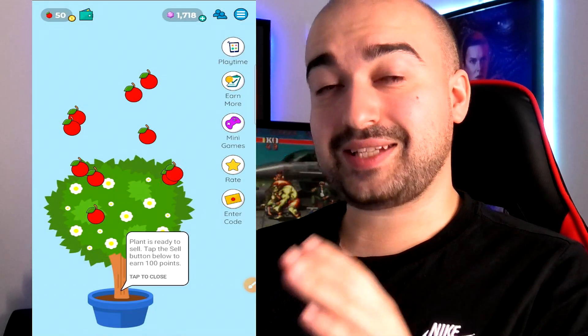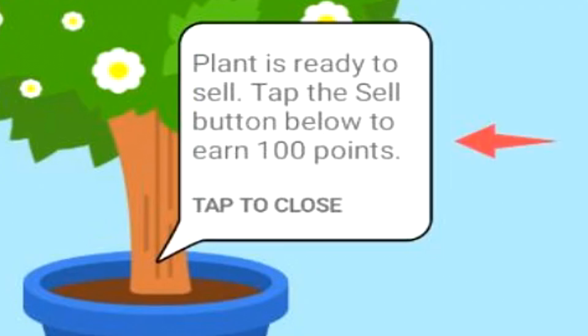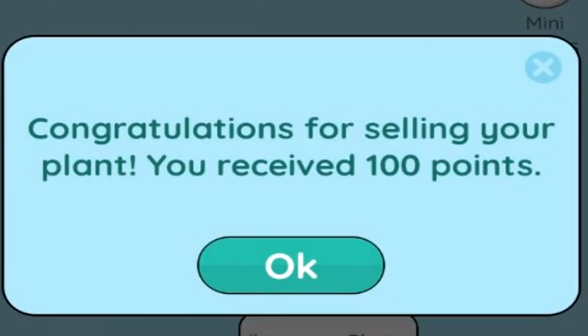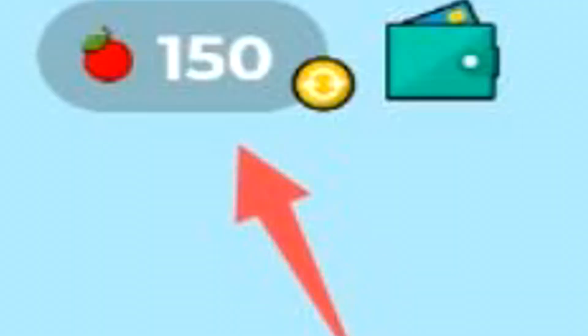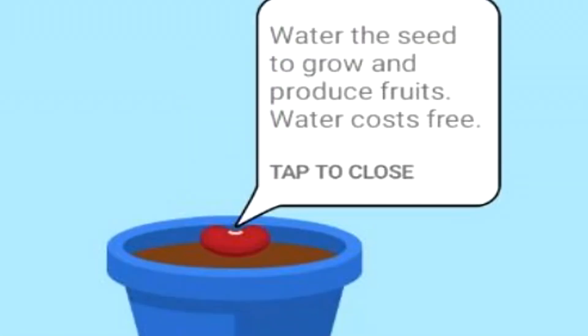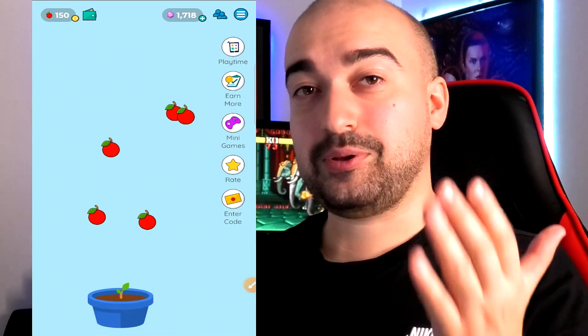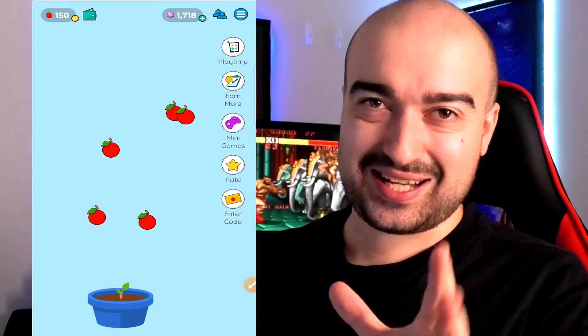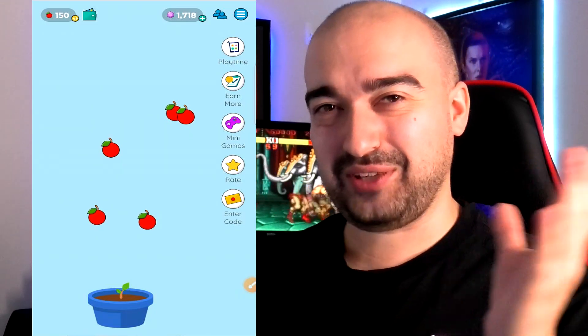My plant is now ready to be sold. Lovely Plants states: 'Plant is ready to sell — tap the sell button below to earn 100 points.' It gives you a little prompt confirming you actually want to do it, and there you go — my plant has now sold and I've generated my 100 points. My balance is at 150 fruit and we now have an empty pot available. I tapped the seed button and now it's asking me to water the seed — done. My plant is producing fruits again. It's really that basic and easy to understand.